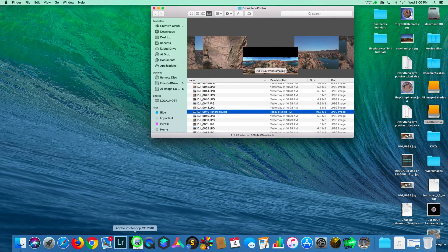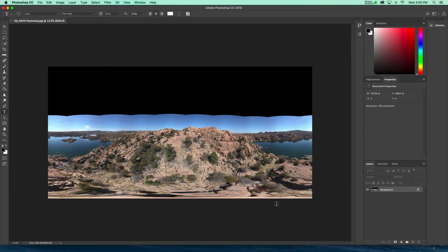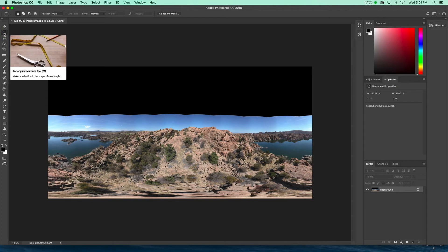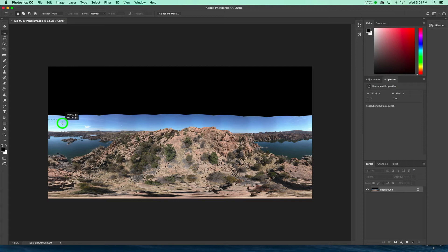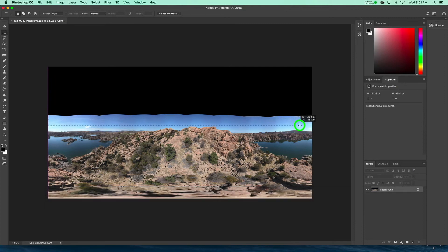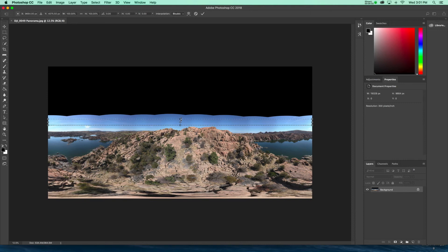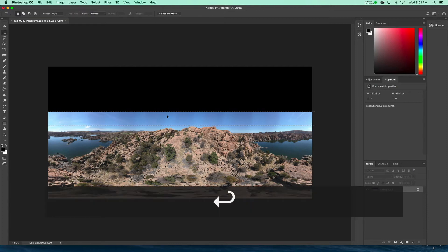Our pano is now in Photoshop. I'm going to go to the rectangular marquee tool and steal a little bit of the sky because we've got this whole blank area — the drone didn't shoot up, it doesn't shoot up. So I used the free transform tool, which is Command T on Mac, and I'm just overlaying this area to pull the sky up a little more. Now I'll deselect that, then do one more rectangular marquee and Command Delete to fill that area with white.